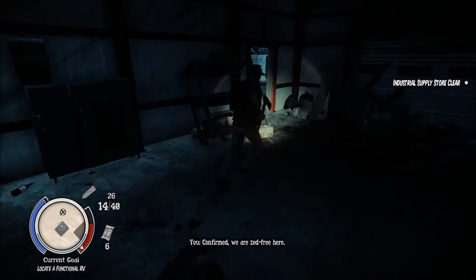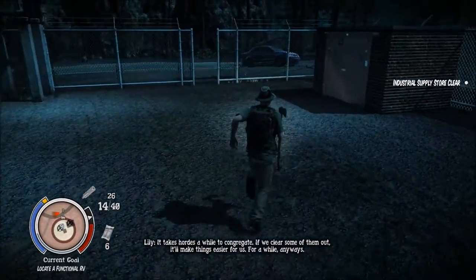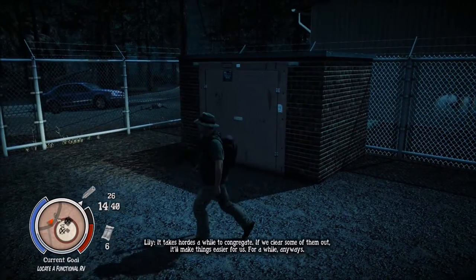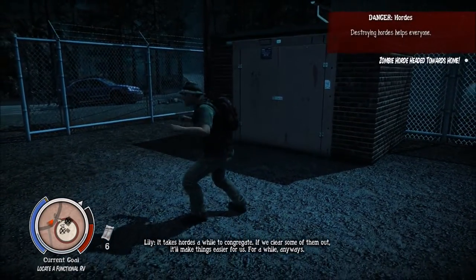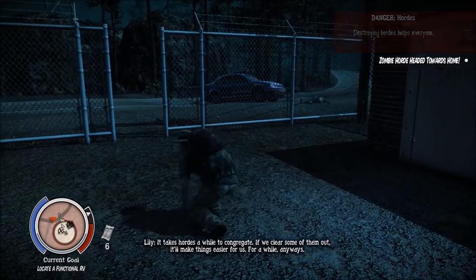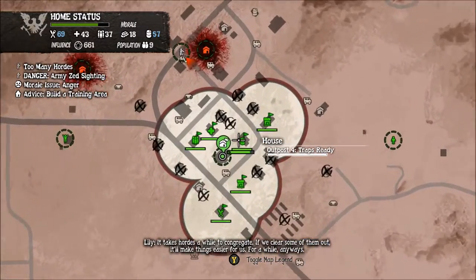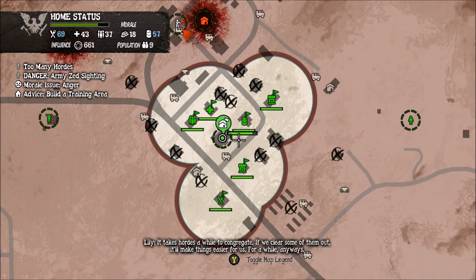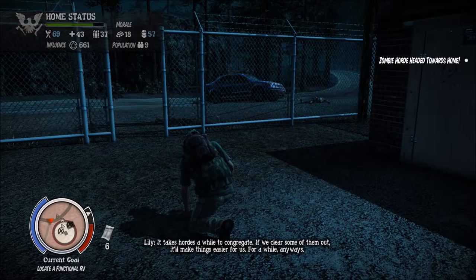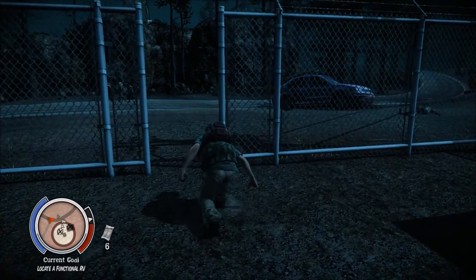And you're dead — we are Zed 3. Alright, we are golden, we are aces. It takes a while to congregate; if we clear some of them out it'll make things easier for us for a while anyways. Destroying hordes helps everyone. Don't really think we have to worry about hordes heading towards home — we have like five, six bases here. So we're good — don't really need to even worry about it.